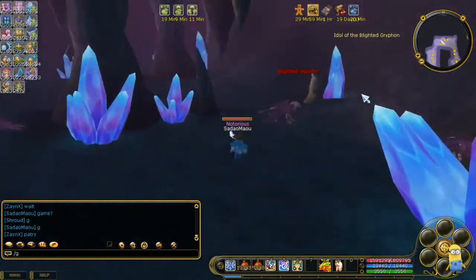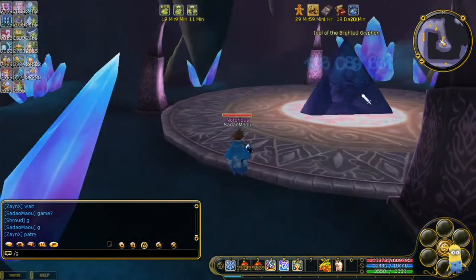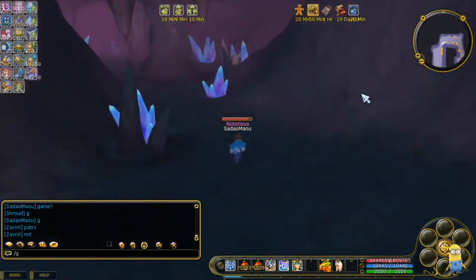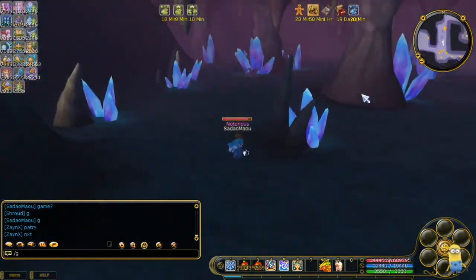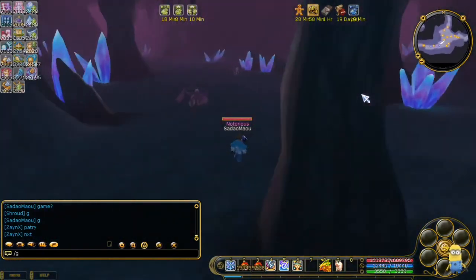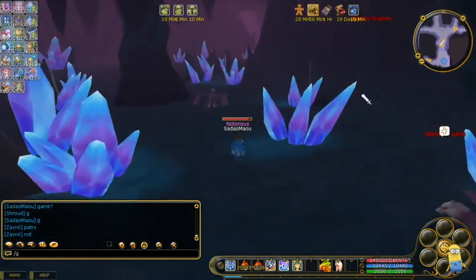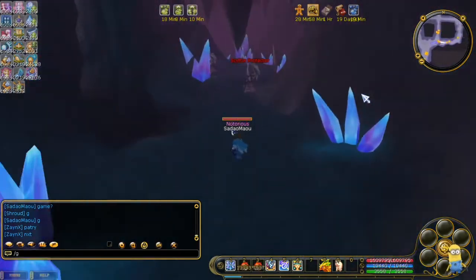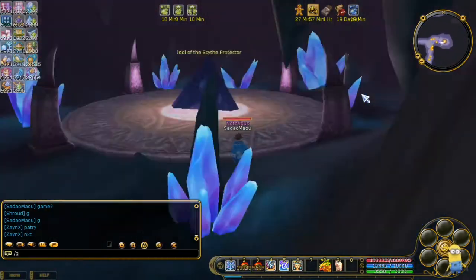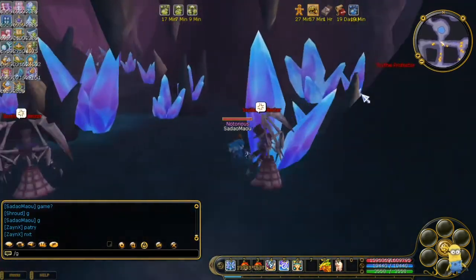I'll put a link in the description below for the map of the Catacombs. Once you're done destroying all five stone pyramids, the boss drops the crystal enchant success scroll and has a chance to drop set parts — same as with the Meteor Dragon.